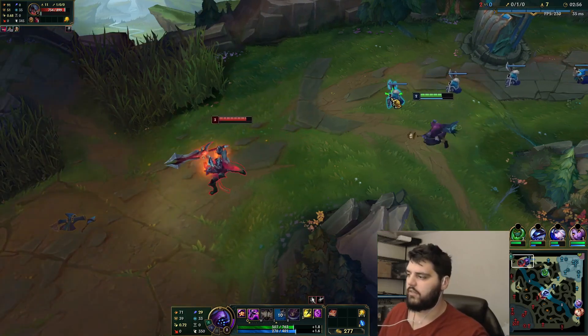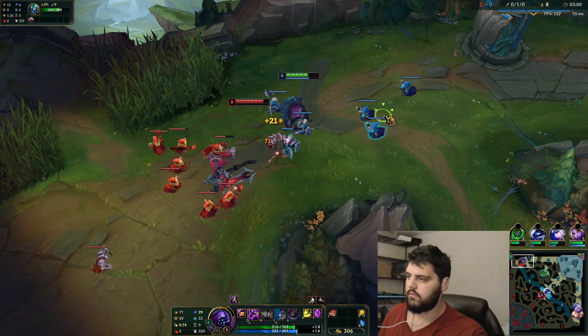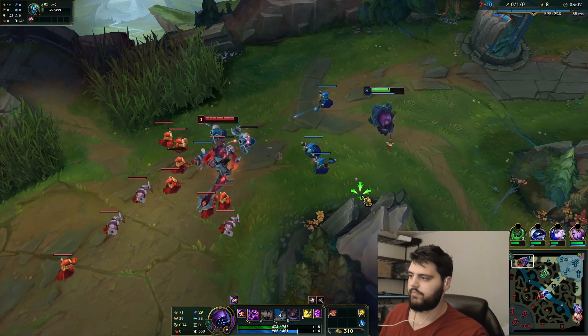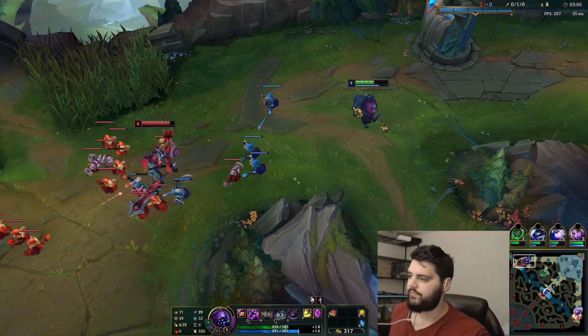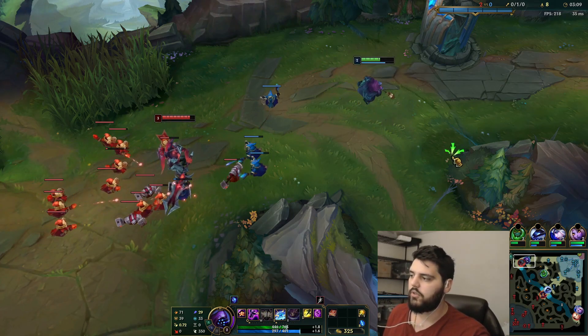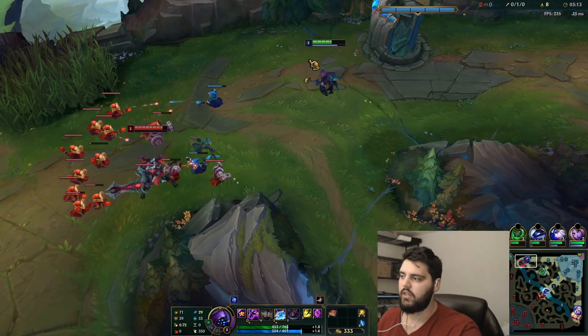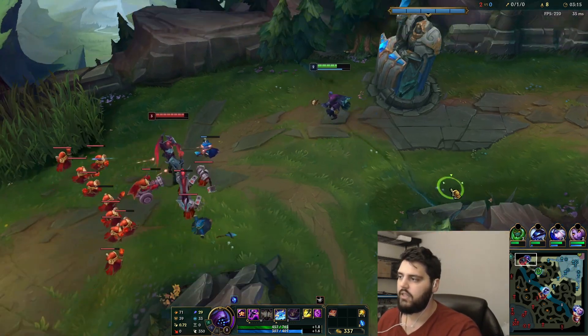I think Phase Rush is correct if you're going to do this build. I think Phase is correct. And I think now I just farm under turret. Don't get me wrong, Kull is the most gold efficient, but Jack's doesn't have a Scion Q that kills the whole wave — I think he'd need the AP.